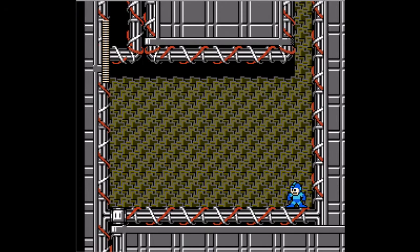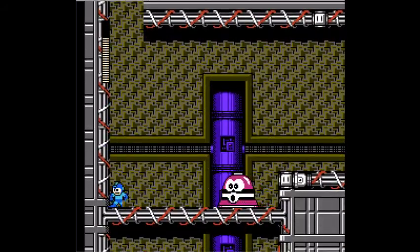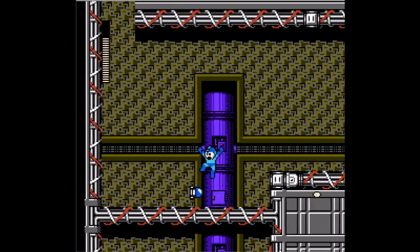And immediately we have a face-off with Proto Man. Basically the same sort of strategy as in the Shadow Man stage — just pump him full of shots when he's just running along on solid ground.